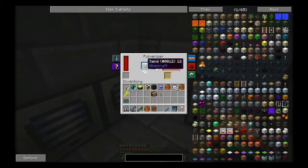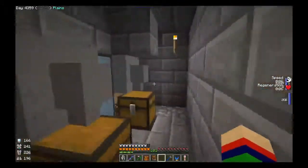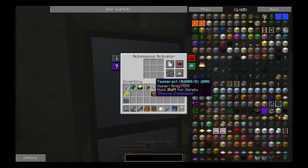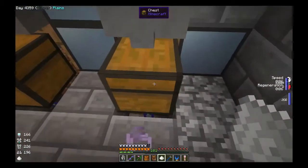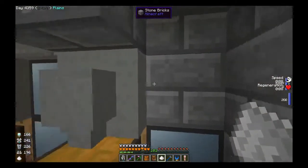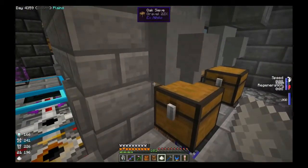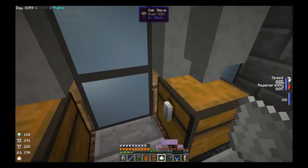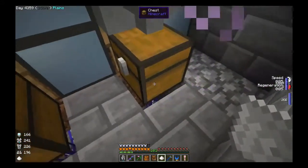The gravel goes into here and turns into sand, and then the sand goes into here and turns into dust, which goes into the autonomous activator on this side. So as you can see I've got pulverized stuff in there, and this basically goes into a sifter - that one does gravel, this one does dust - and then this collects the items and sticks them into the chest.